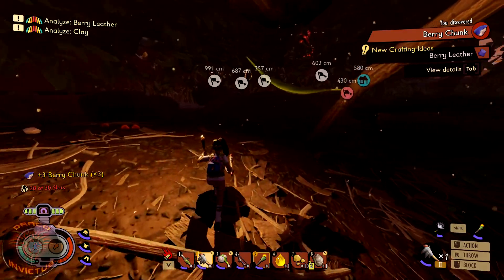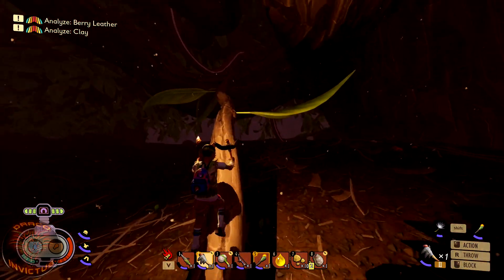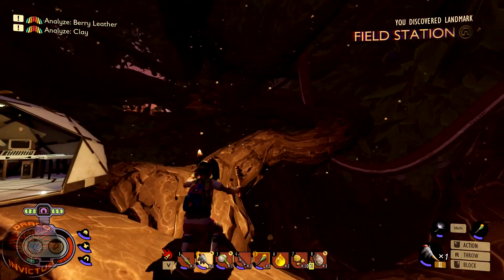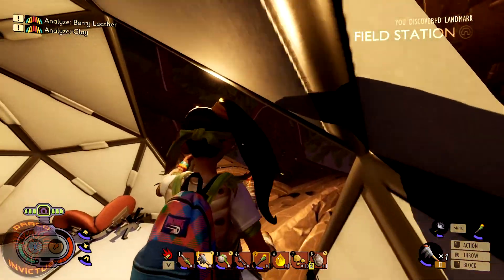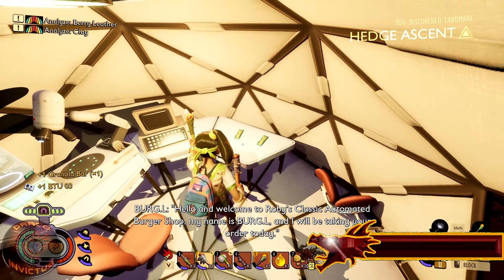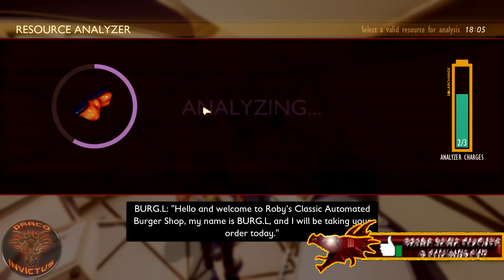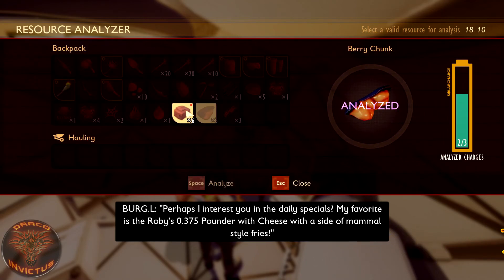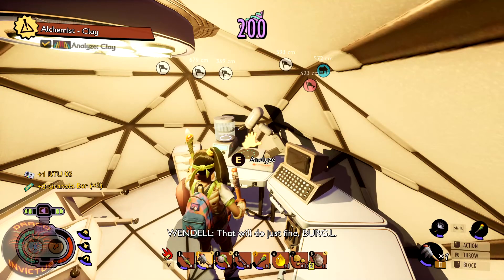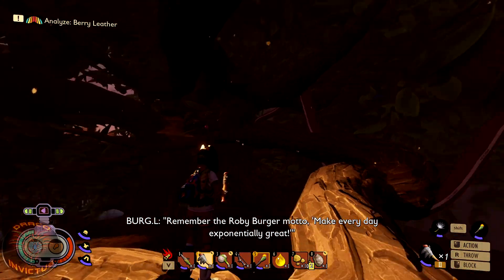Should have done this one first. One day we're going to have a berry picking day — we'll come up here, deal with the orb weavers, come up here with a pretty empty inventory other than arrows, and shoot down a bunch of these berries so we can actually use some real berry leather, which is something we'll have to craft. Let's play this tape. Hello and welcome to Ruby's Classic Automated Burger Shop — my name is Burgle and I will be taking your order today. Perhaps I can interest you in the daily specials? My favorite is the Ruby's 0.375 pounder with cheese with a side of mammal-style fries. That will do just fine. Remember the Ruby-Burger motto: make every day exponentially great.